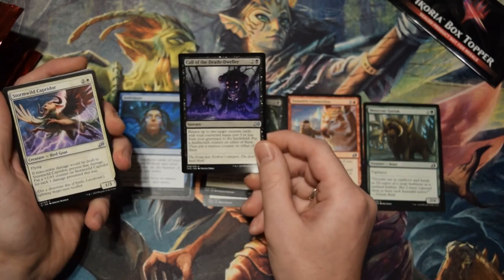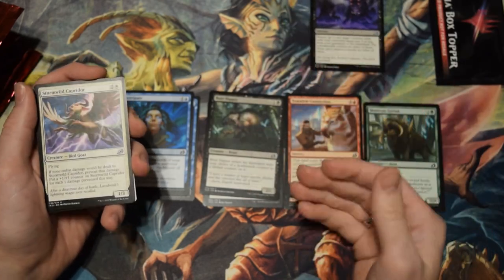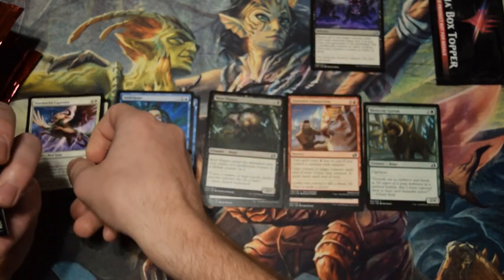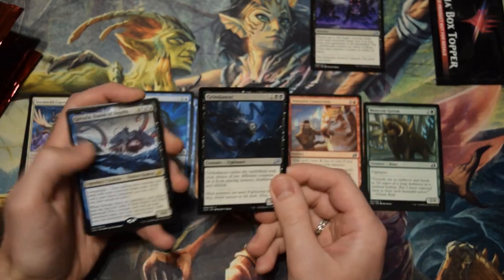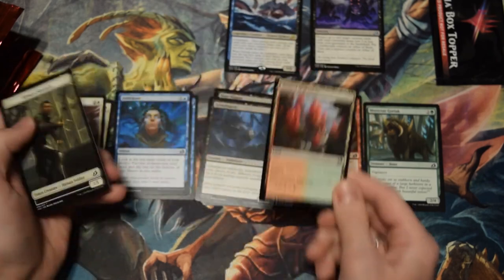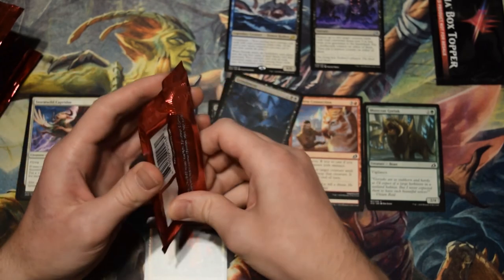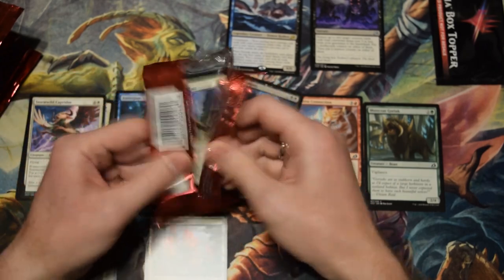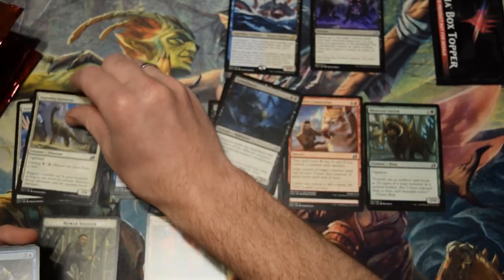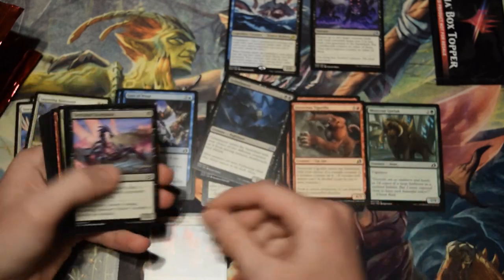Some good cards here. This card is very nice — I'm gonna set that to the side in a pile of cards I think are interesting. That card's actually kind of interesting. Oh, there we go — first Companion. These aren't actually that hard to come by. I've already opened my pre-release kit — two pre-release kits actually — and the prize packs, so I do have a fair amount of cards already.